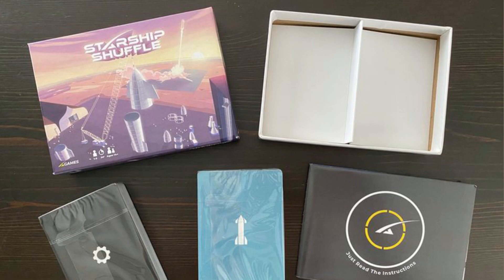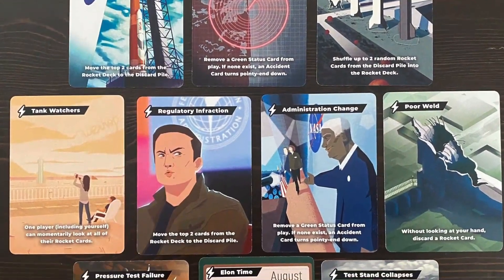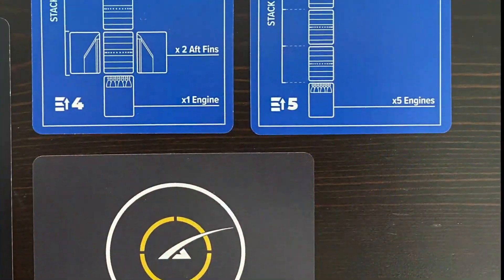On top we've got the instructions, styled as 'Just Read the Instructions, SpaceX Don't Ship.' Inside it's a contents guide on how to play. I'll leave a link to the how-to-play video in the description.